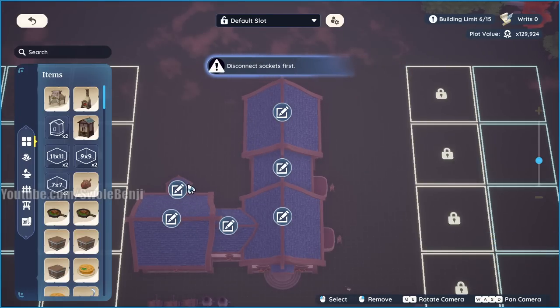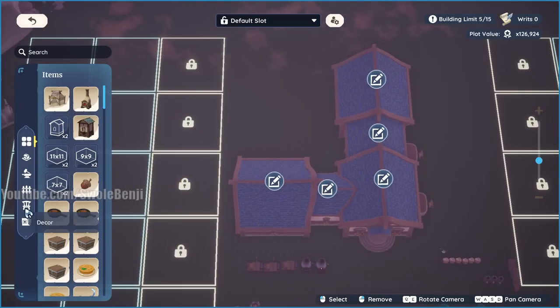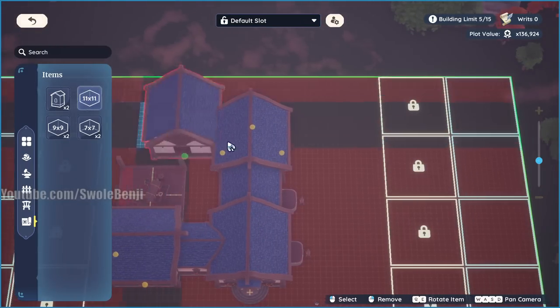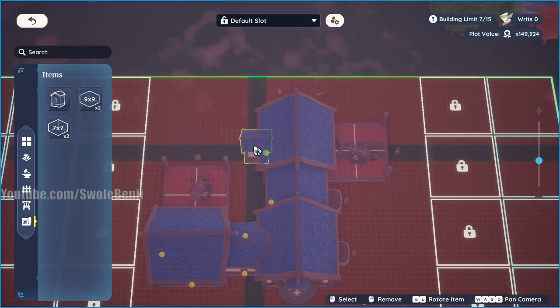Let's put away these little hallway sections and keep the big ones because you can attach more stuff to them. Let's start with more big rooms — put a big room there, and a big room there. I can put a hallway here and a hallway here.